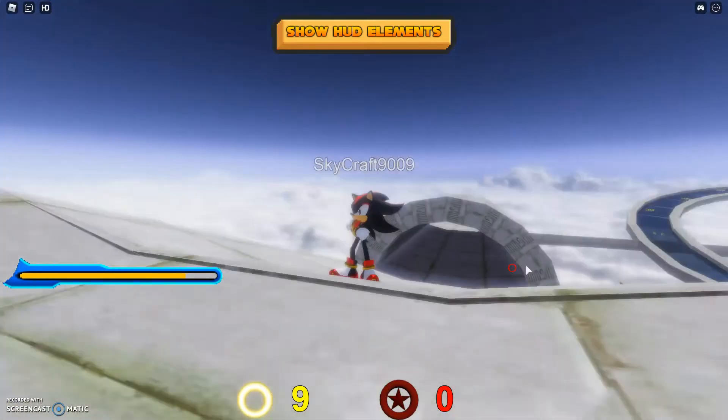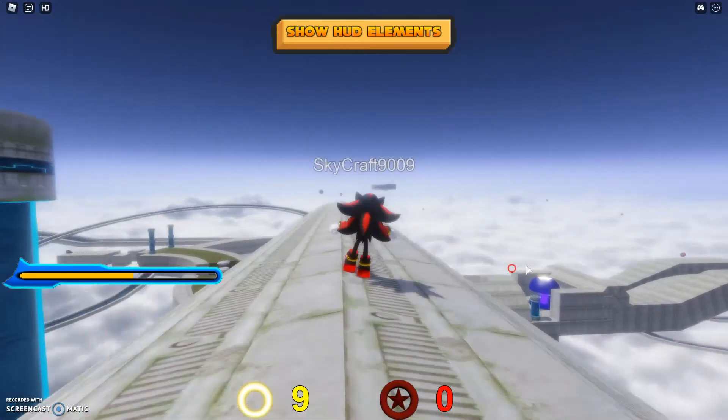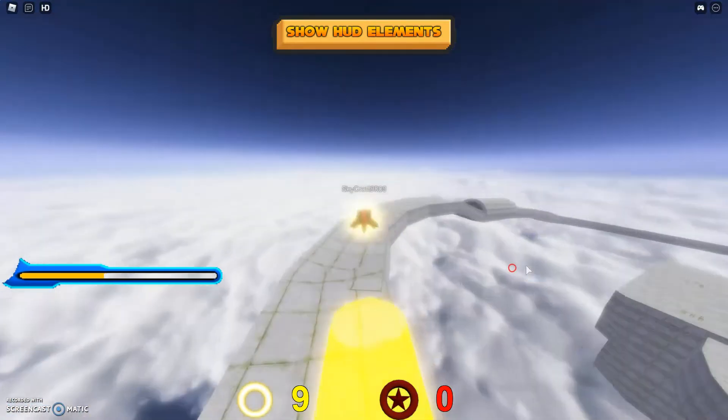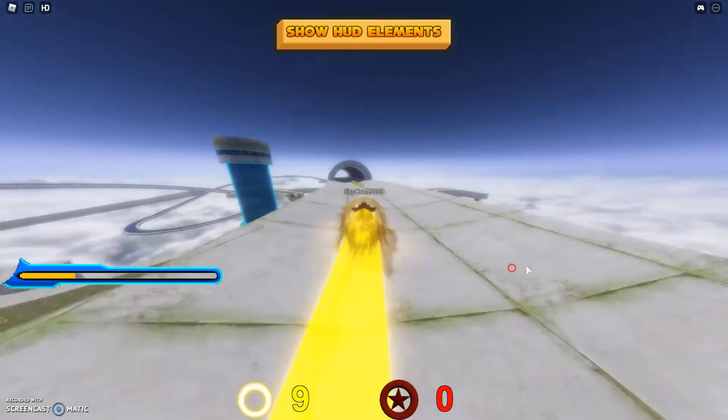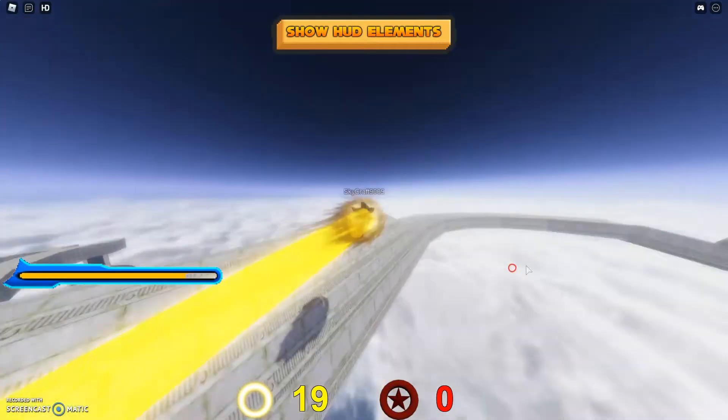Basically, how you do this double jump boost is you need to jump, shift, jump. Whenever you want to do this, you have to shift, jump, shift, jump.